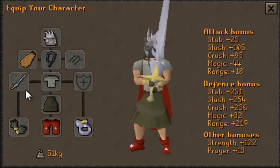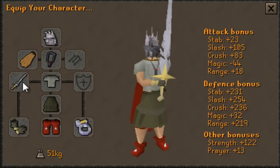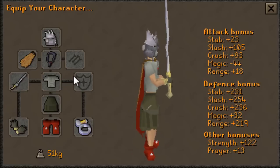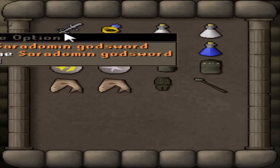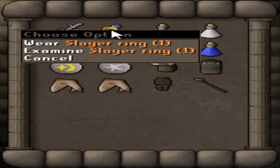Your weapon is going to change depending on what you want to train. I am training Strength, so I am using a Saradomin Sword. If you are training Attack or Defence, you would want to use a whip and a defender. For your inventory, you're going to want to bring a special attack weapon and a Slayer Ring. A Slayer Ring is only required if you are going to be killing them in the Stronghold Slayer Cave, and it is very useful as it has a teleport to the Slayer Cave.